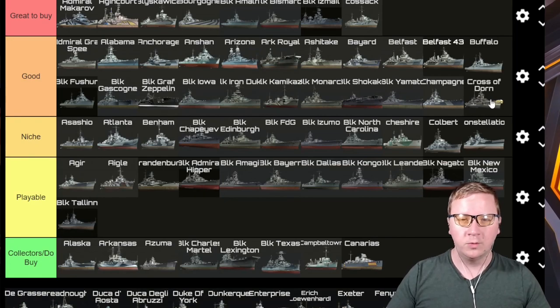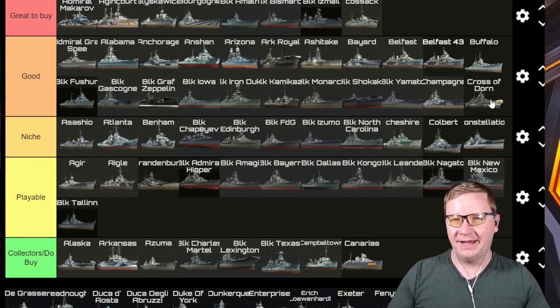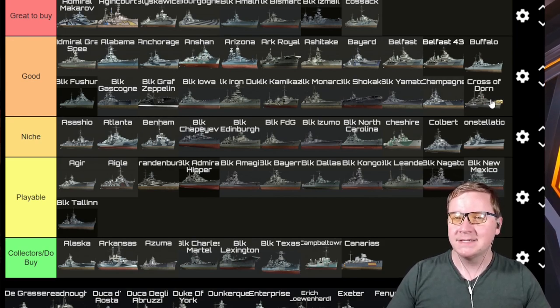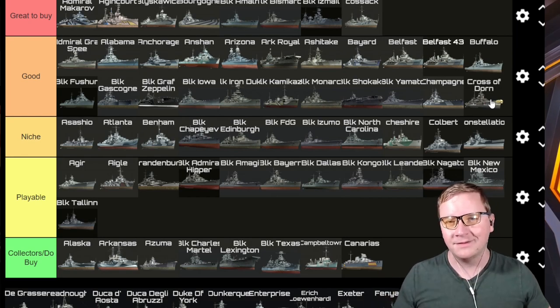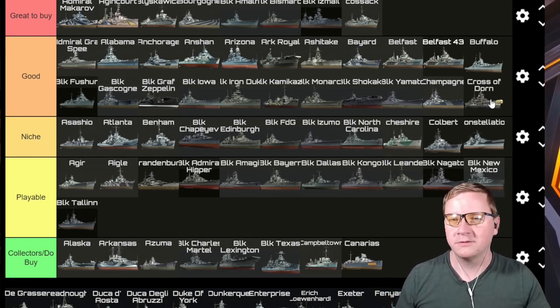Now to our first 40K ship — the Cross of Dorn. It is a Good ship to pick up. It is an Odin with rapid reload, DFAA, and a unique APHE pen damage buff. It's a fun ship and probably one of the best 40K ships of them all. It can handle its own and it's a lot of fun. If you are looking for that style and aesthetic, the Cross of Dorn is right there for you.